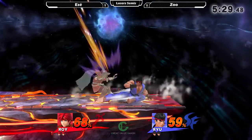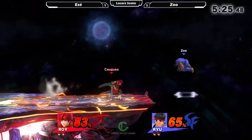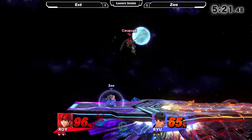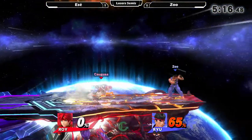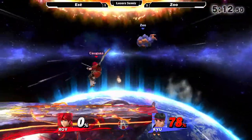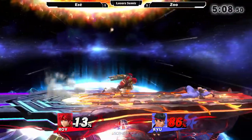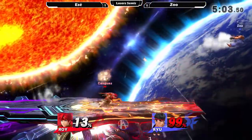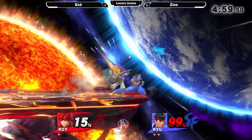Good pair of neutral airs, but the second one was caught by Zoo's down B. That's the move, and it's really scary for Roy, because he's well within kill range now. Zoo's inputs are so clean — I don't think I've seen him drop one. Usually the downside is dropping these combos, because they're not that easy to do. Really great performance by him so far.